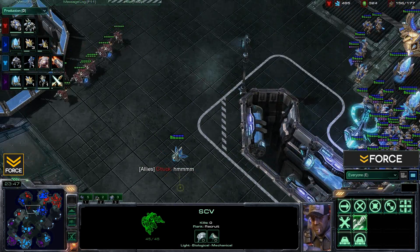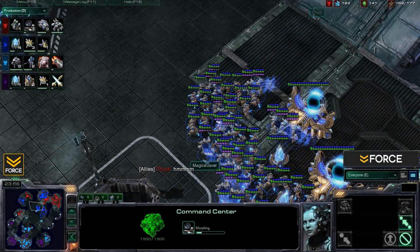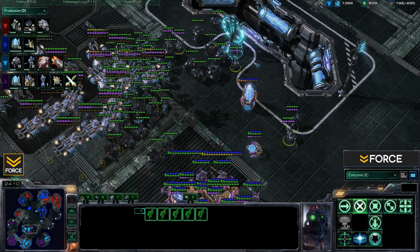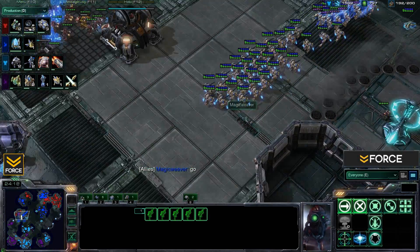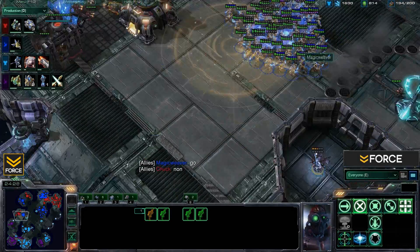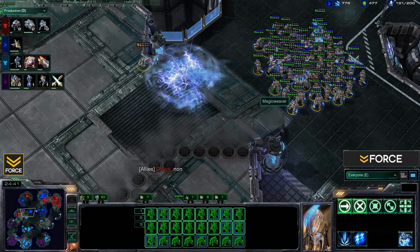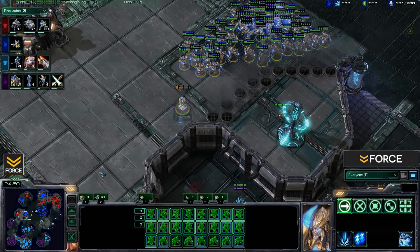If they try to push through the back door, they're in huge danger of a counter-attack — that's the biggest concern. Far is still pretty marine heavy but starting to throw in a lot of marauders, with ghosts spread out to avoid any feedback or EMP. Here comes a push from Magic Weaver, pinging his ally Chuck to join. There's a scan and a nice EMP — look at how much shield that took away from the Protoss army, pretty devastating.